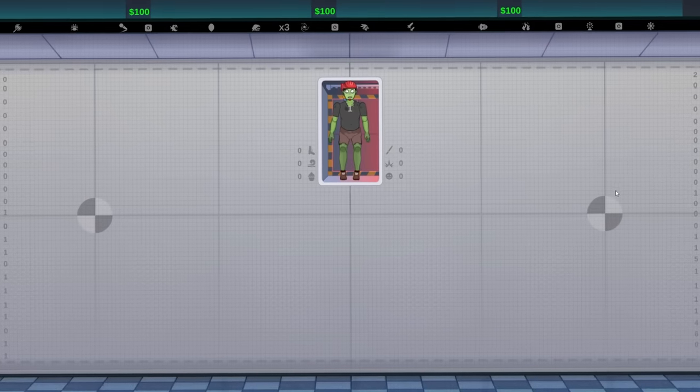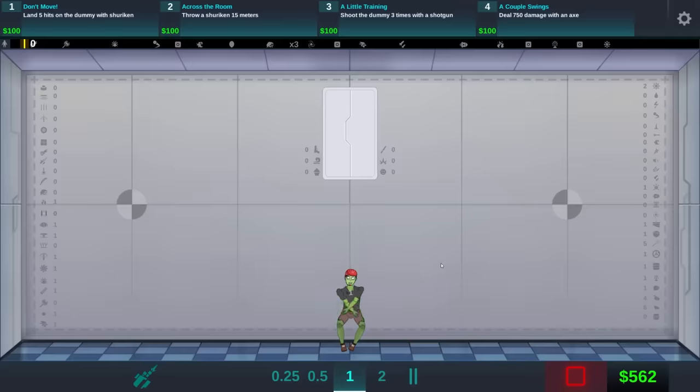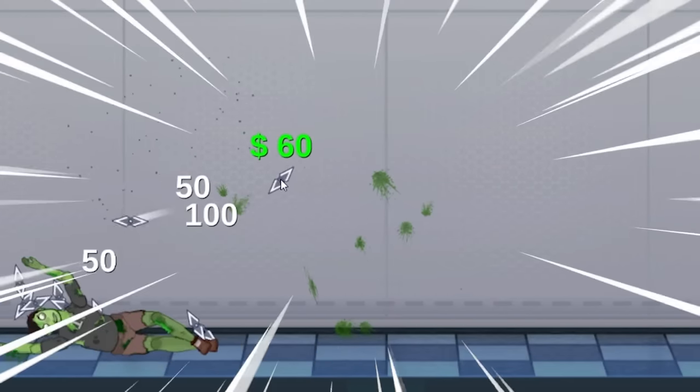Ladies and gents, welcome back to Happy Room, but this time a brand new experience. Because what we do in the armory is pick our weapon and then shoot it at the dummy himself. Die, die, die.